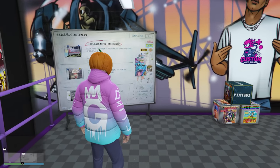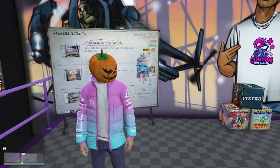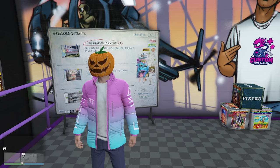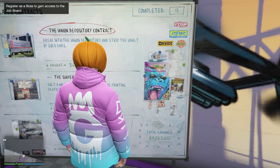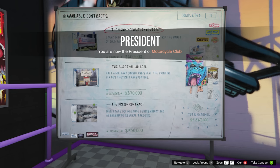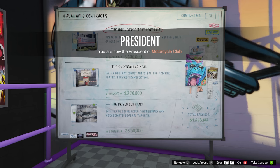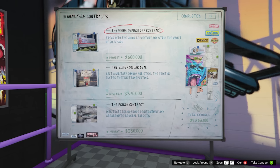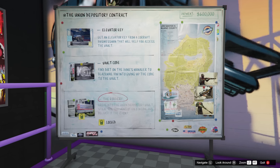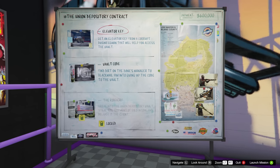Next up we have our contracts — the third and final way to make money with the auto shop. I have a more detailed video coming out on Saturday showing the fastest, easiest way to do it. For now, what you want to do is pick the Union Depository Contract. I'll register as a boss real quick — there we go. We're going to walk through this entire thing together but it'll be very quick. I'll give maybe one tip per setup mission. There are three setup missions — let's go ahead and start it.